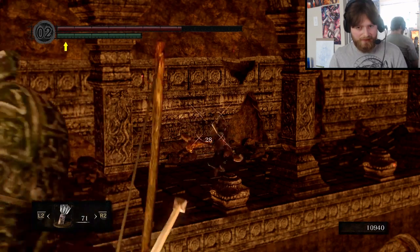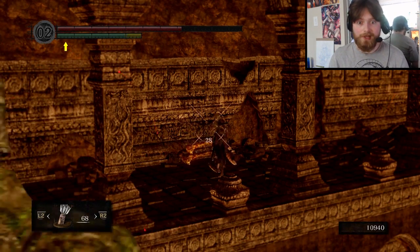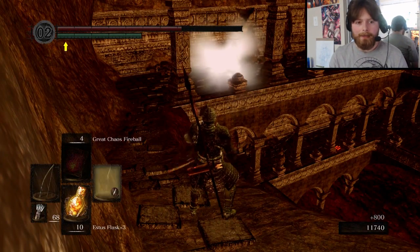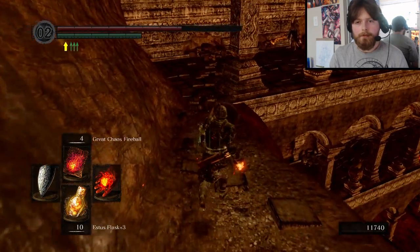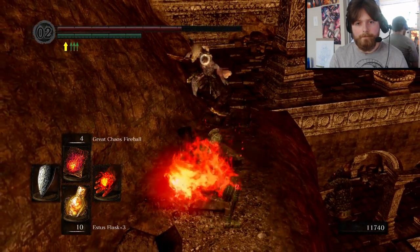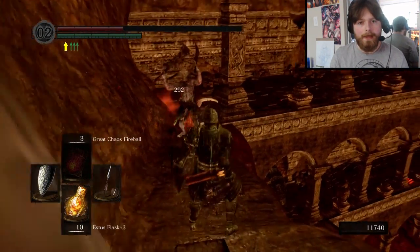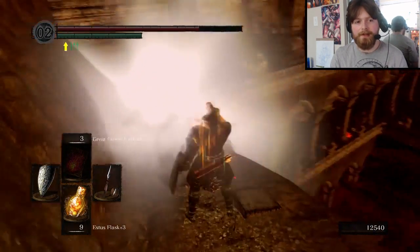You know, I'd like to save my pyromancy for the boss. When I threw a fireball at the Ceaseless Discharge, I literally did no damage to him — literally none. But at least the Capra Demon dies in one Chaos Flame. That's nice.